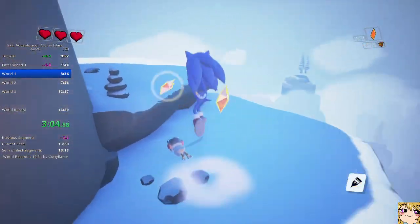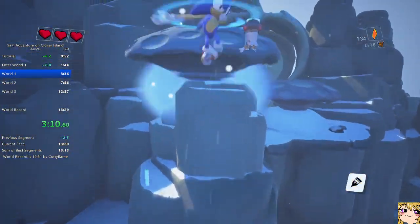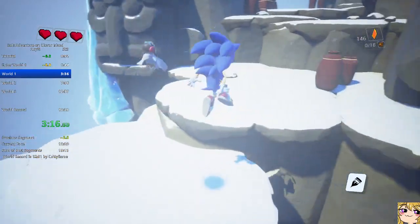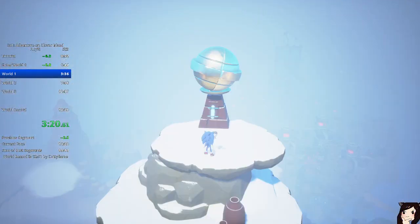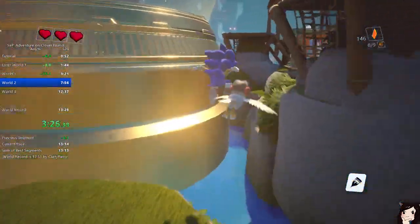The jetpack gliding is the most useful thing in the game. Each time you jump you have the chance to lose your momentum from a bad bunny hop, so we're gonna try to glide as much as possible to not touch the ground and keep our momentum. We could try to bunny hop more but it's pretty hard, so gliding is just gonna be easier.